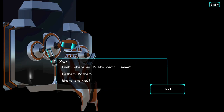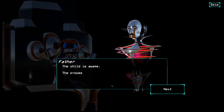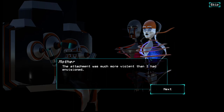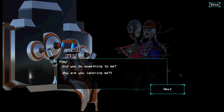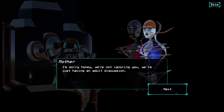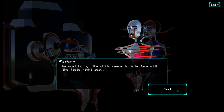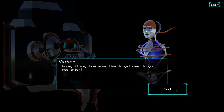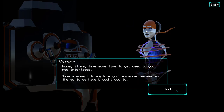What is this, where am I? What kind of — mother, father, where are you? The child is awake. The process was successful. The attachment was much more violent than I had envisioned. What are these things? Did you do something to me? Why are you ignoring me? Sorry honey, we're not ignoring you, we're just having an adult discussion. You must hurry — the child needs to interface with the field right away. Give us a moment, Father. We need to do a quick lesson. It may take some time to get used to your new interfaces — take a moment to explore your expanded senses and the world we have brought you to.